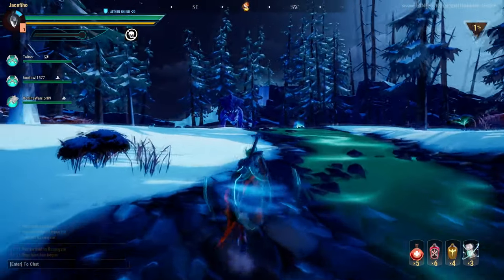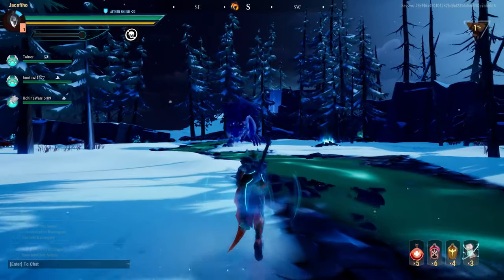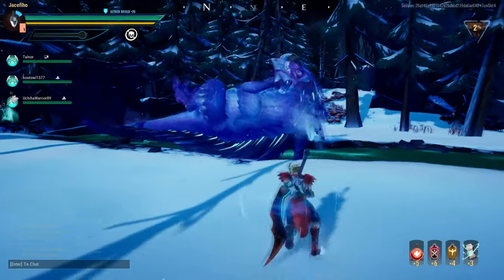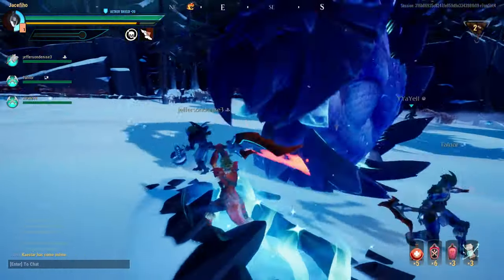When a battle starts, the Pangar will do a mating dance with its tail, which has just as much success as Toothless. Then it'll do one of two moves that look very similar: either a tail attack that smashes you into a pancake or a rolling move.